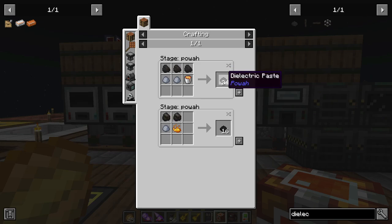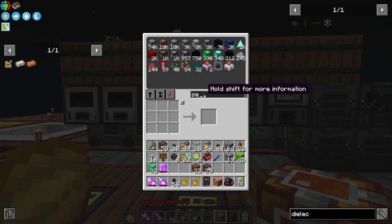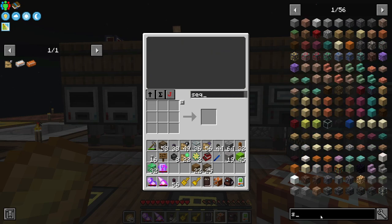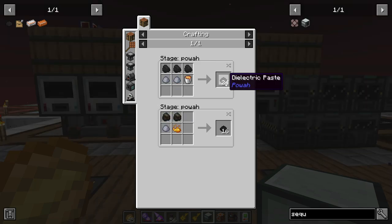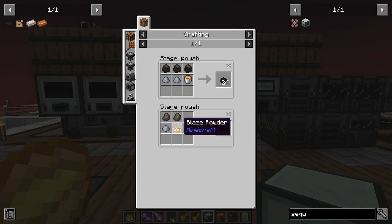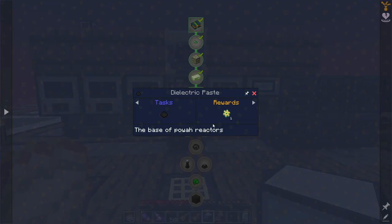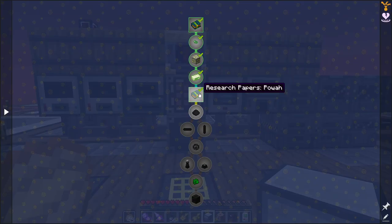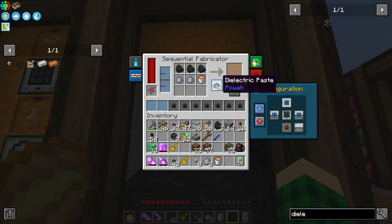The next thing we need to craft is the dielectric paste. We can use lava buckets or blaze powder. I'm going to go for lava buckets because we have a whole bunch of fluid cells filled with lava from our power generation that we just tore down. The basic crafting component for power is dielectric paste. The blaze powder option is slightly more annoying because you need to pulverize redstone flux coils and you get one for one. So we're just going to use lava because we have a bunch of fluid cells filled with it.